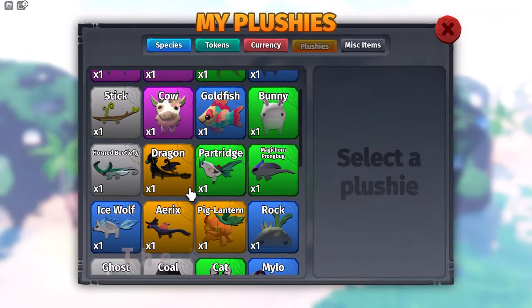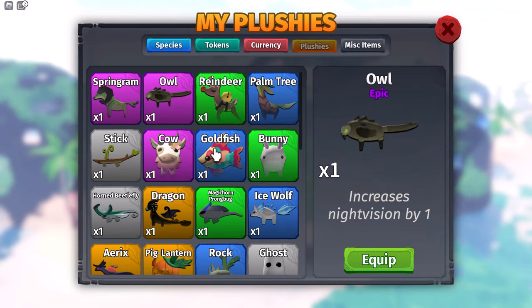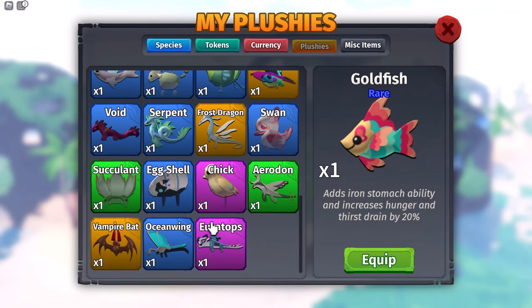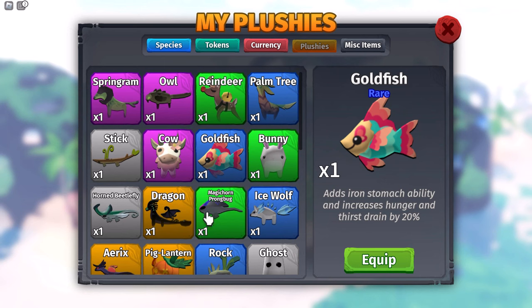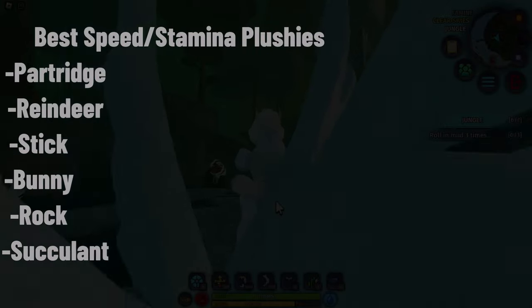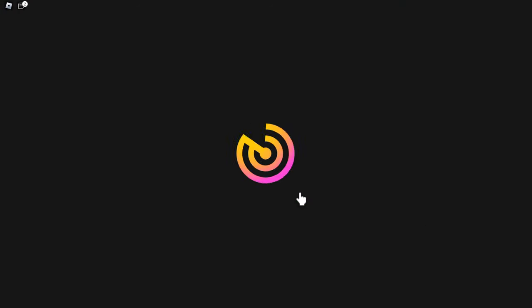The second method is plushies. Plushies can really help you out when boosting your speed. What you're going to look for is speed and stamina plushies. The best ones are partridge, reindeer, stick bunny, rock, and succulent plushies.